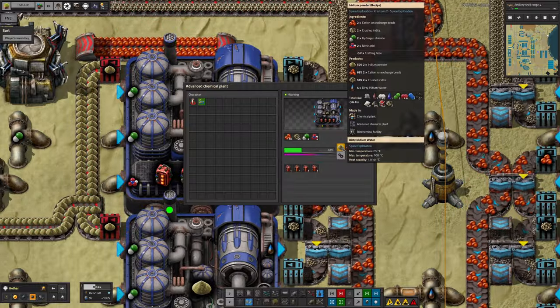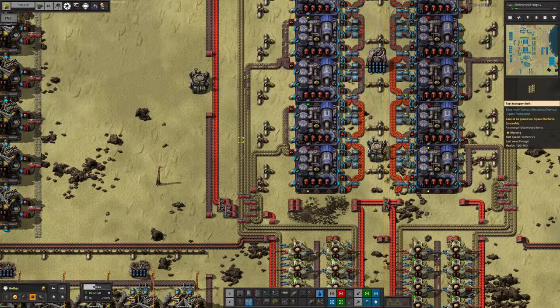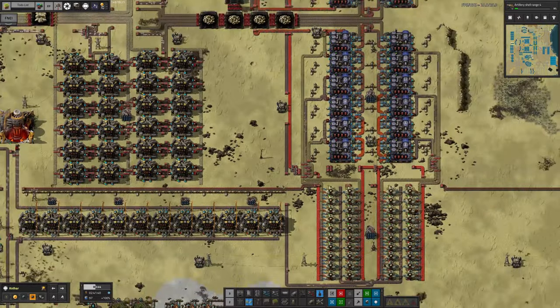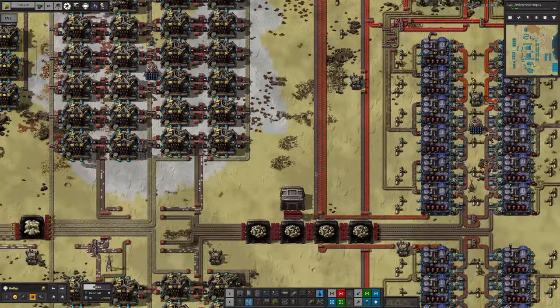I notice there's a problem somewhere — the iridium powder isn't being taken away quickly enough. So I think Mike is also going to need to upgrade all of this to blue belts in order to get more of it being passed down here to make the blast cake, the iridium ingots, and so on all the way down the line. But still, this has now kicked it back into motion and things should start running.